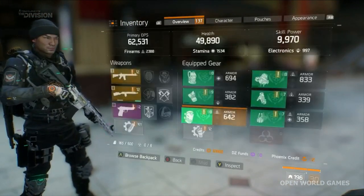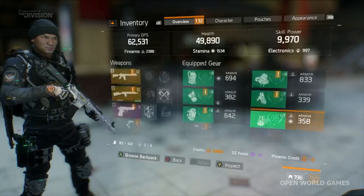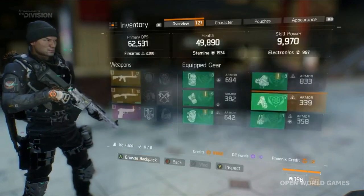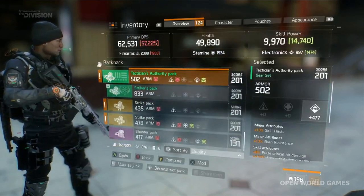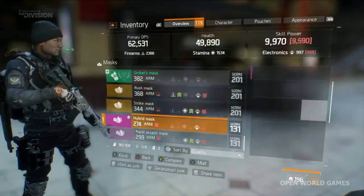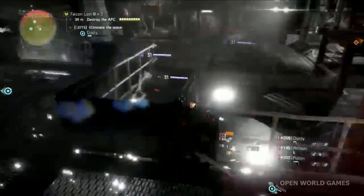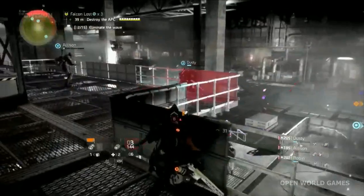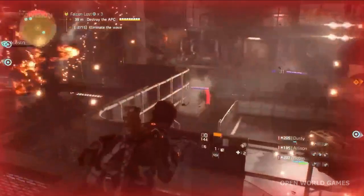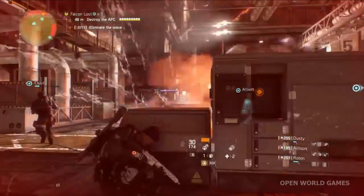We're going to be seeing gear sets. Gear set equipment can be found by completing the most challenging activities in Manhattan. Collecting and wearing gear sets grants powerful stat bonuses, and it's important that you collect the entire gear set to access those stat bonuses and talents. Gear sets cover many play styles: Tactician's Authority enhances electronics and support capability; Striker's Battle Gear provides bonuses for assault capabilities; Sentry's Call enhances marksman capabilities; and the Path of the Nomad provides bonuses for lone wanderers — so for you solo players, that's the gear set you're going to want.